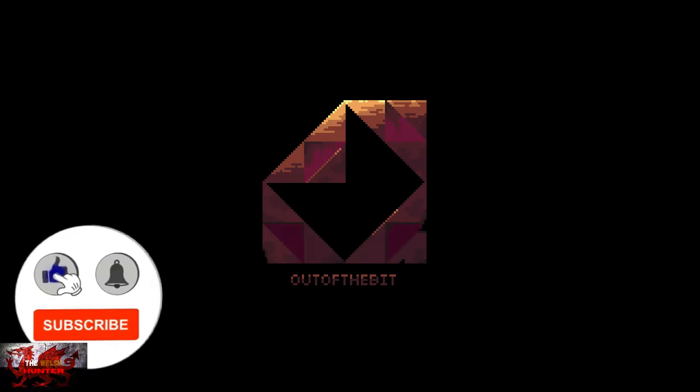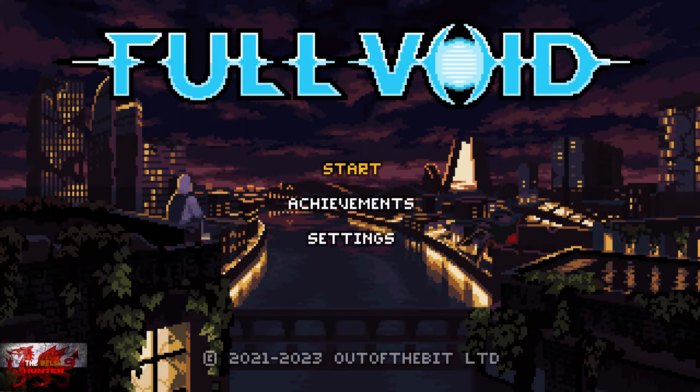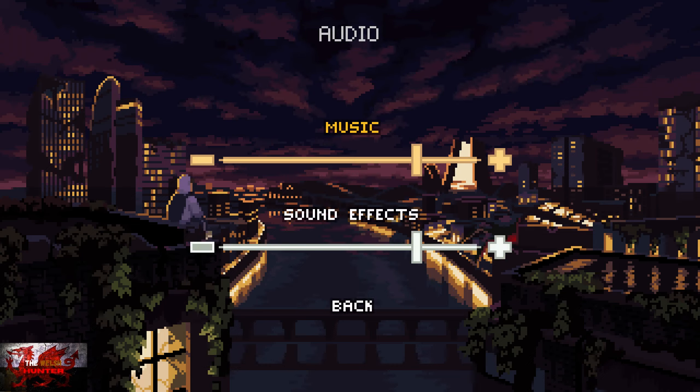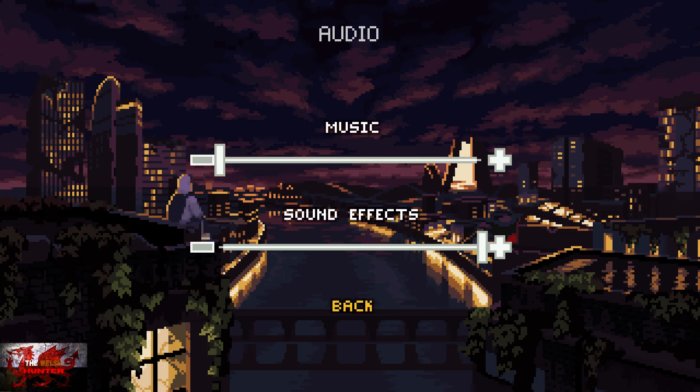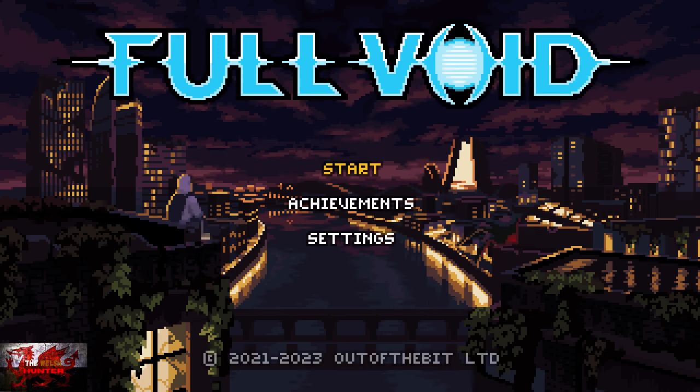Hello there guys and gals, the Welsh Hunter here back with yet another 100% Achievement Guide, and this time we are getting it all in Full Void. This excellent puzzle platformer was developed and published by Out of the Bit and is available for £13.74 / $14.99. We play as a young teen, Mr. Yun-Gateen, faced alone in a dystopian future controlled by rogue AI. It's hand-drawn pixel art at its finest — a throwback to the classics of the 80s and 90s with a modern twist in the storytelling. It's a great story and an all-round enjoyable game.